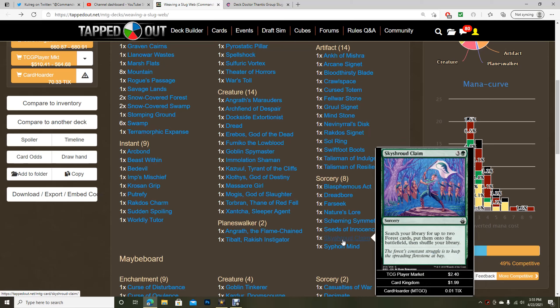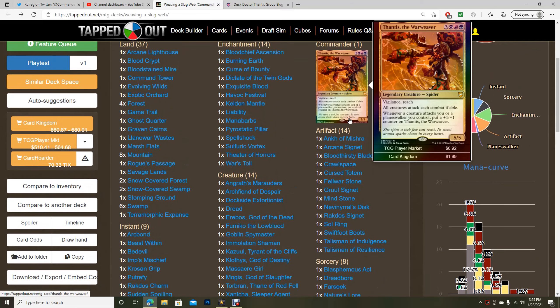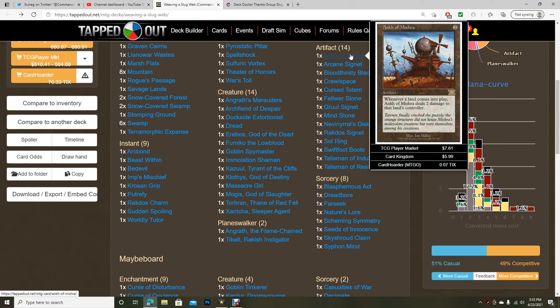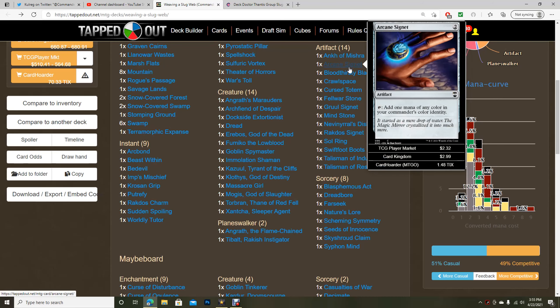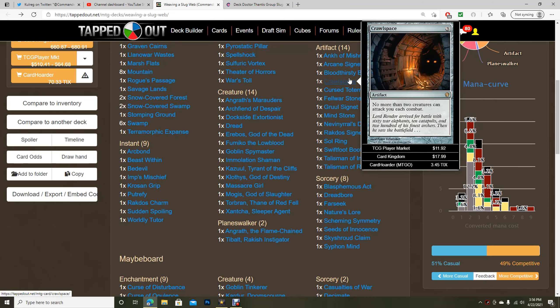We have Skyshroud Claim for four mana, plenty of ramp, a lot of artifact ramp, and Siphon Mind — basically a better black Harmonize. Artifacts here are similar to other sections — standard group slug like Ankh of Mishra, but it doesn't really synergize with our commander. I'm going to stay away from things like this because with Thantis I guess we can get everyone low and then win through combat, but it seems too risky.